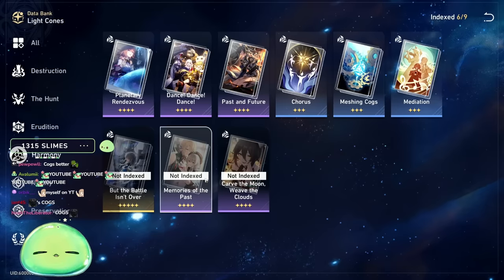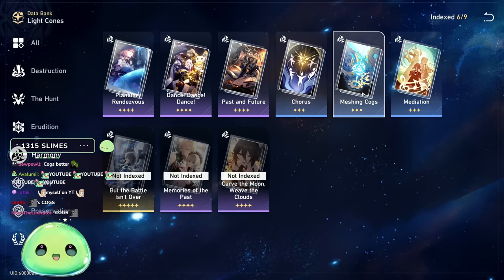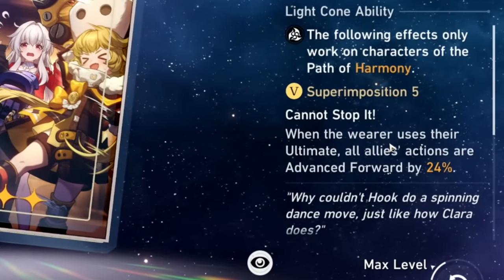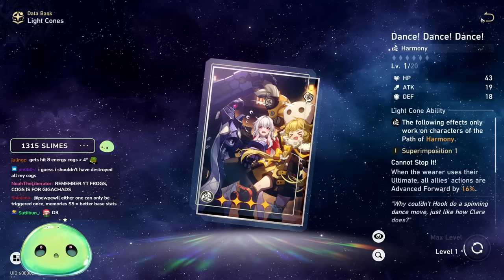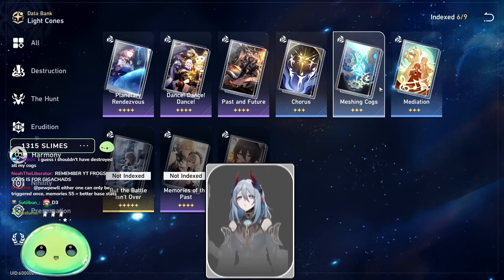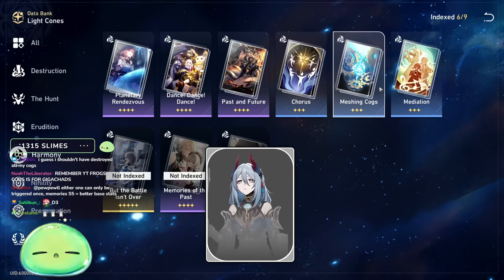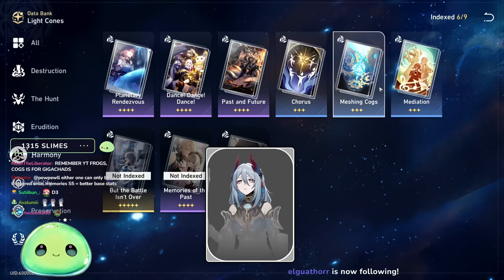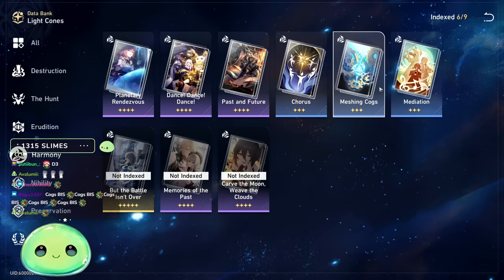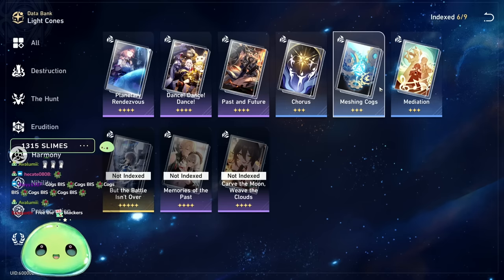Meshing Cogs is my number one pick if you don't have Memories of the Past at S5. If you want to get funky, you could also run Dance Dance Dance — whenever you use your ultimate, all allies' actions are advanced by 24%. Personally I'm leaning toward Meshing Cogs to keep her ultimate up, because Hanya's bread and butter is her talent and her ult. You want to keep using her ultimate to apply the speed and attack buffs to your DPS, and Meshing Cogs makes it so you can keep that buff on an ally indefinitely.